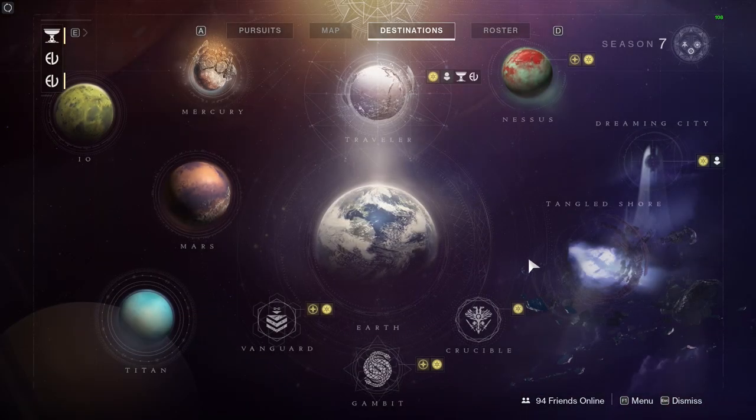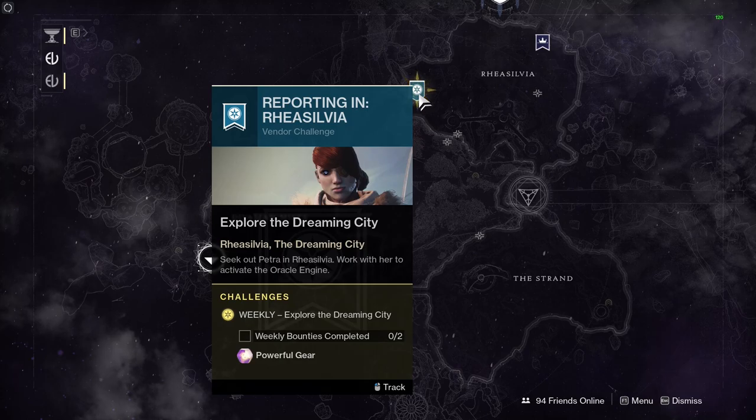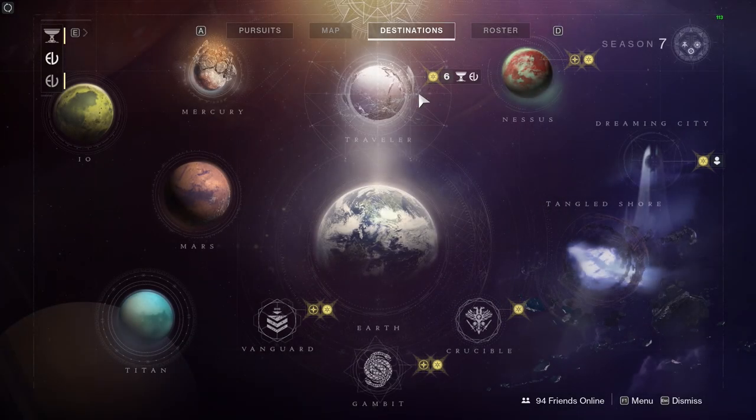The Dreaming City curse is on week three. We have Petra Venj with weekly bounties — complete those for powerful loot. The ascendant challenge is in the Harbinger's Seclude, so drink your Tincture of Queensfoil and go and do your ascendant challenge. Make sure you go to Petra and pick up your bounties first, and that'll get you even more powerful loot.